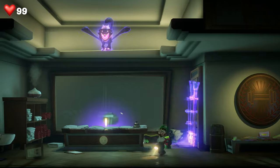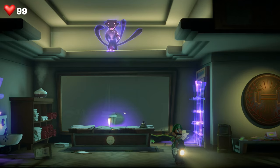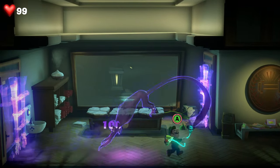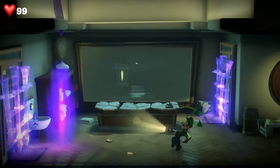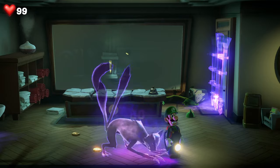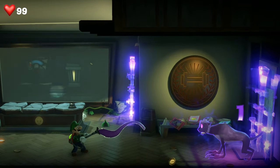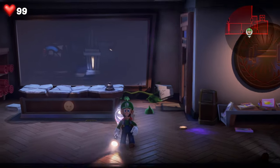That triggers Polterkitty into its crazy cat mode. Hide over here and make sure you get the angles right — face completely away from it so it can sneak fully up to you. As soon as it opens its hands, turn around, use the strobe bulb, and start with the Poltergust. Smash it a number of times and that will take away one of its tails. Repeat the process a second time: turn away, wait for it to jump, flash it, do another Poltergust grab, hit it with A, and that's one tail done.